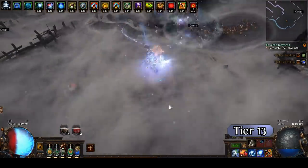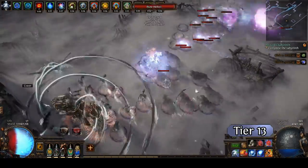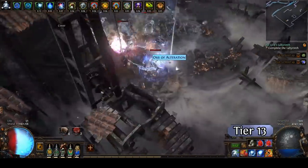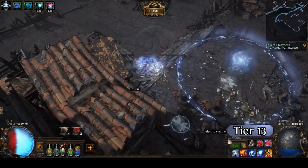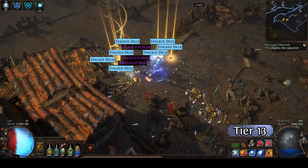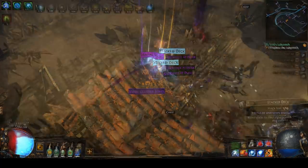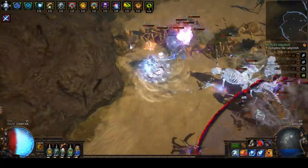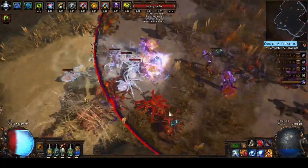I'm also going to include a POB of what the endgame version of this would look like. The endgame version is a much better bosser, far tankier, and it is low life to have significantly more damage. But you don't need all the bells and whistles when you are starting out in the league. Hopefully you can see how some of these principles can be used and applied to different builds. You don't have to league start any of the things I've showcased or talked about here — you could start something else entirely — but when you do, make sure to apply these principles.